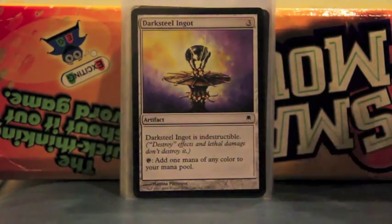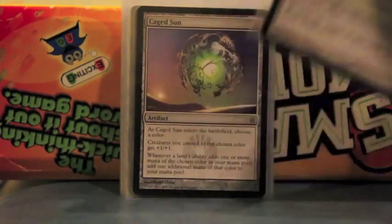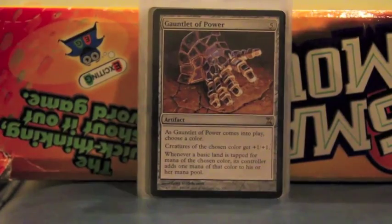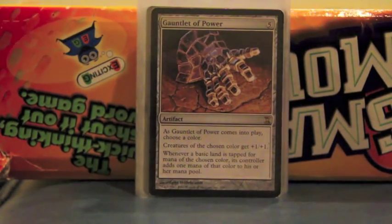We have Darksteel Ingot, which is more ramp, and it's indestructible so even Wrath spells don't really help against it. Gauntlet of Power, which is a mana doubler and can also give plus one/plus one to your creatures — but mostly it's for the doubler. Another mana doubler which has the drawback of also helping other people who are using red — but that's political, because if people benefit from it they're not going to destroy it.